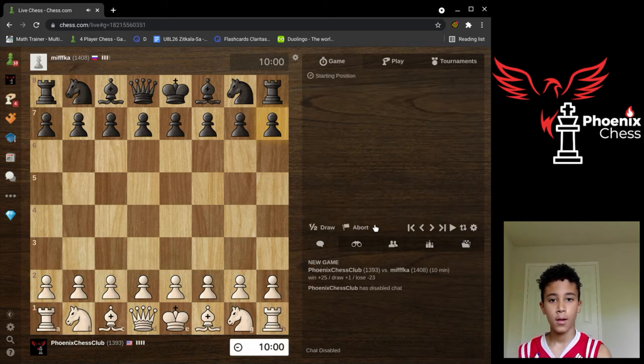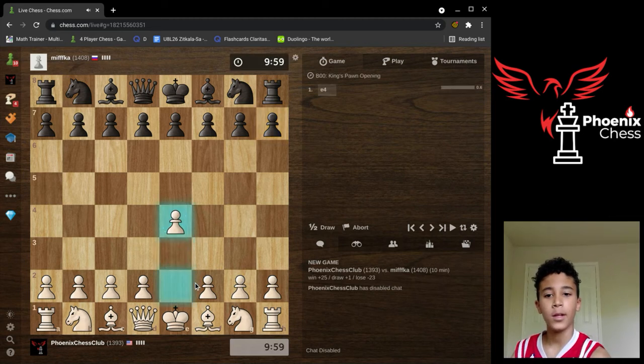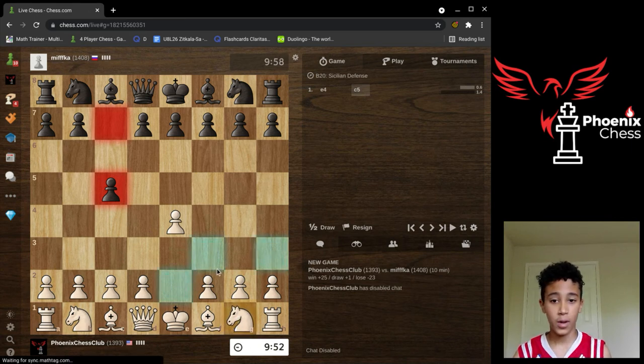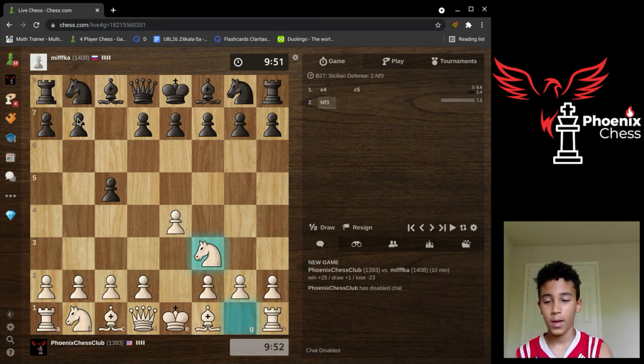I'm going to challenge this guy named Mifka. I'm going to do my standard king's pawn opening and he replied with the Queen's Gambit, I believe. That's an opening I don't play that often. The Queen's Gambit can be very destructive and it's also a difficult position to play.